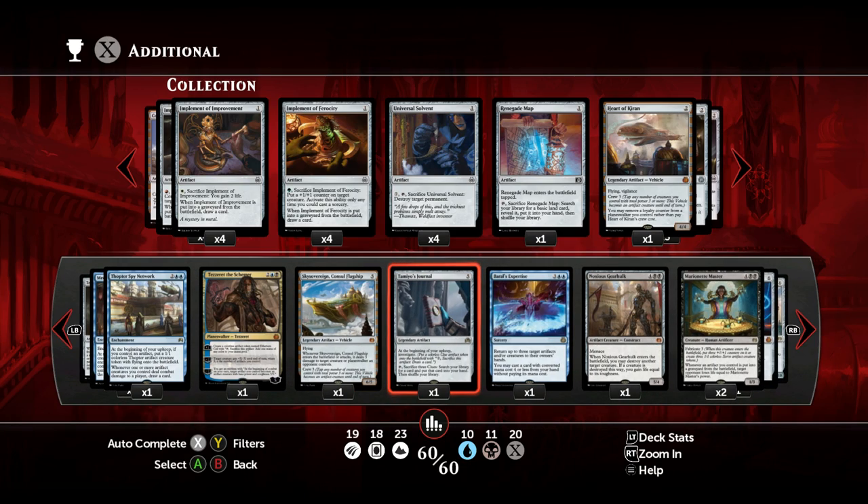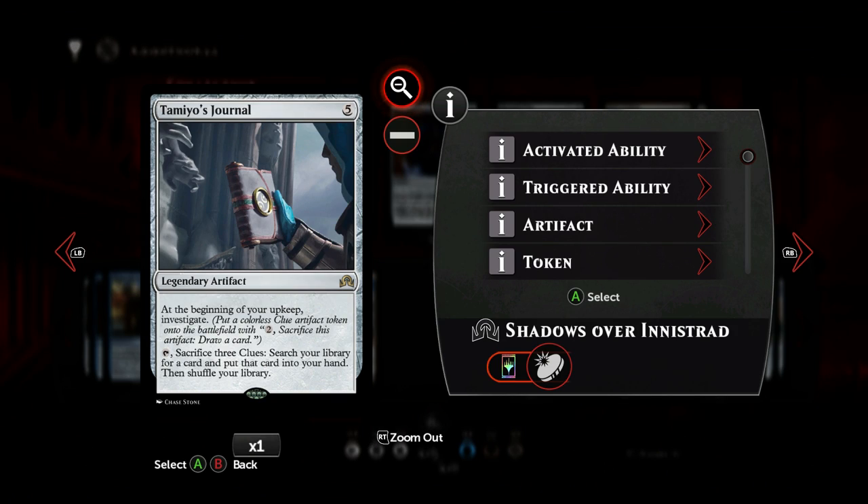I still like the Aethersquall Ancient — Tezzeret's Journal. I still play one copy of the legendary. We get to investigate at the beginning of our upkeep, and when we sacrifice three clues we can use a tutor — search for whatever we want.